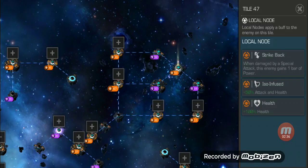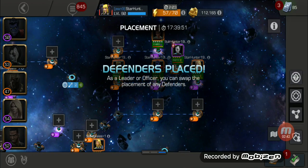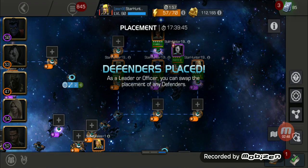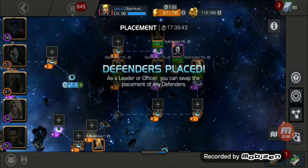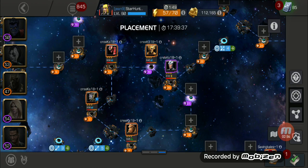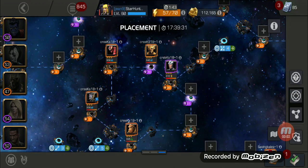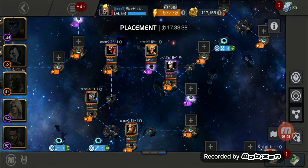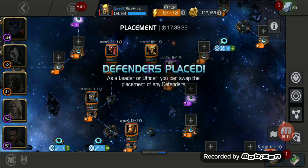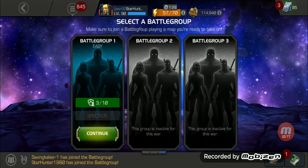Trying to think of which one would be good for Killmonger — let's do the Strike Back. Once you place your defenders they stay there until your leader or officers move them onto better nodes. After the placement phase is done, the attack phase begins. Keep in mind these champions are going to be locked away into the alliance war, so you will not be able to use them for a good 48 hours — 24 hours for defense placement and then 24 hours for the attack phase. And that's pretty much how it works for the defense setup.